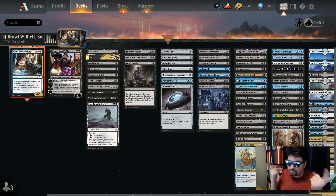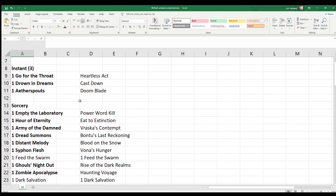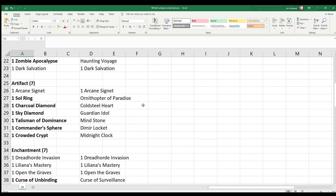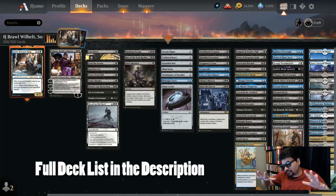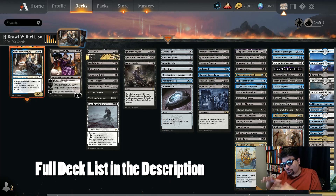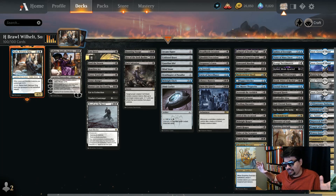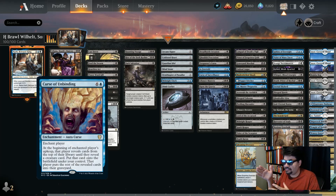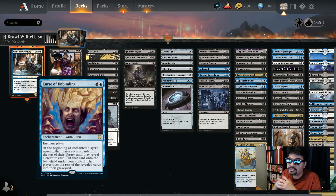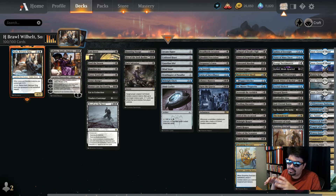Switching over to ARENA right here, I've got the deck loaded up. I've also got a cool spreadsheet where you can see the original deck versus the ARENA deck — you can get that in the description, along with the full downloadable ARENA decklist. Spoiler alert: there are a lot of cards that don't translate to ARENA, they just don't exist. There are a lot of cards that deal with multiplayers that don't exactly exist either.